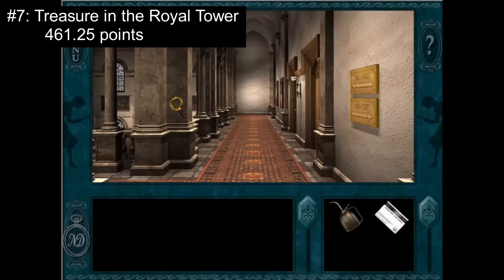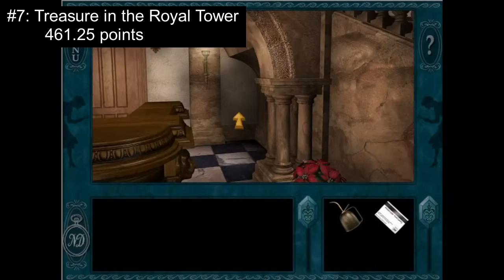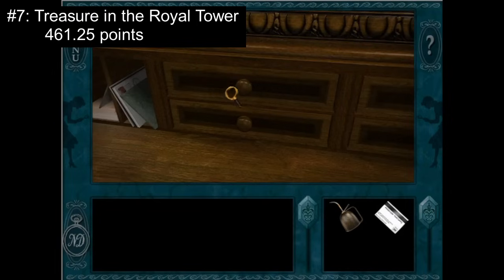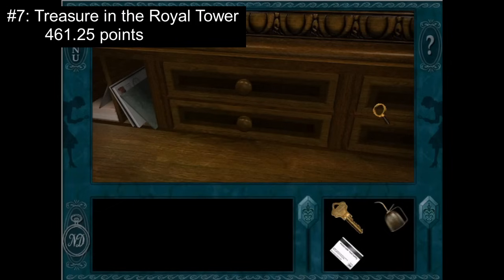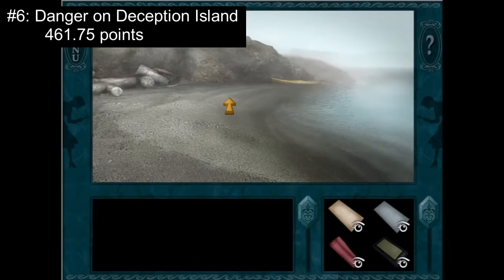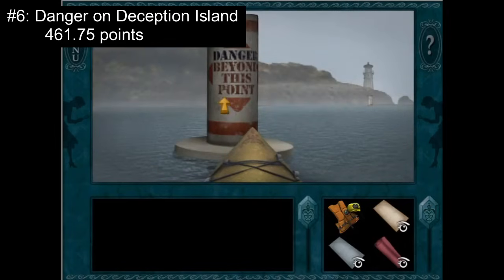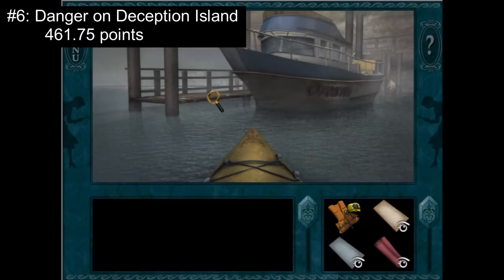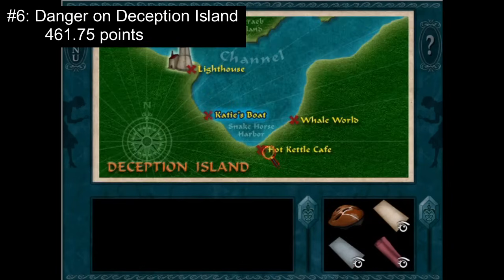Number 7: Treasure in the Royal Tower with 461.25 points. A masterpiece of design, Wickford Castle captures the hearts of fellow detectives with its grand design, detailed environments, unique characters, and attention to detail for perfect immersion. The mystery is charming and exciting to solve, the puzzles are integrated effortlessly into the plot, and the music and atmosphere is magical. Number 6: Danger on Deception Island with 461.75 points. With some of the best atmosphere in the series, fellow detectives love immersing themselves in a mysterious, foggy seaside town with a lighthouse, beaches, cozy cafes, and whales. The music and vibe is absolutely on point, the characters are iconic, the phone friends are some of the best the series has to offer, the puzzles are magnificent, the ending is absolutely thrilling, and the story is detailed, authentic, and marvelous to unravel.